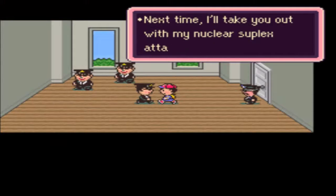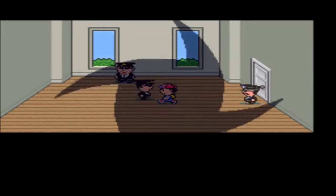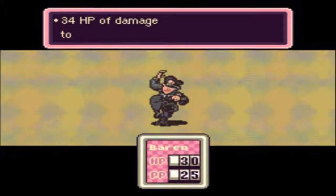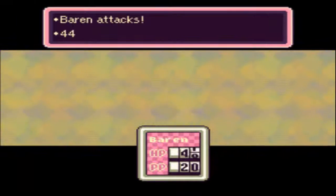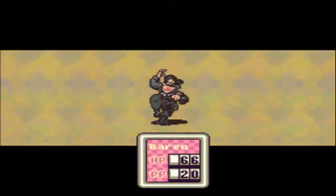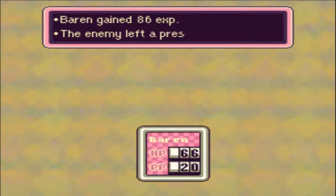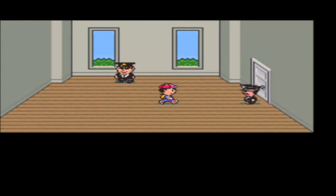'Next time I'll take you out with my nuclear suplex attack.' 'Come on, I'm gonna take you apart right here right now.' I'll use a Life Up here. Thank god we have plenty of Life Ups to save ourselves. We're a pretty decent level at this point, so it shouldn't be too bad — just keep yourself healed up. He left a hamburger. 'I lost — alright, last one.'